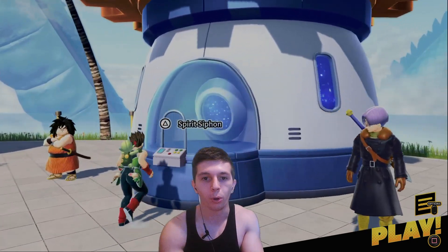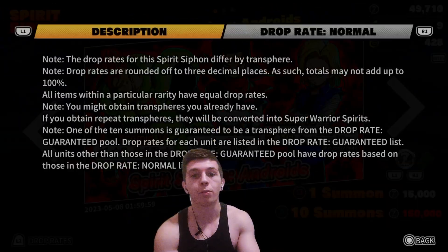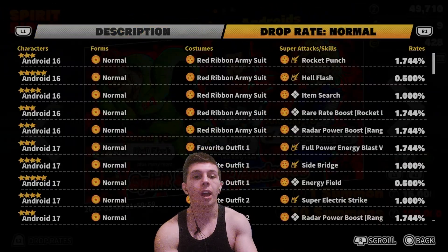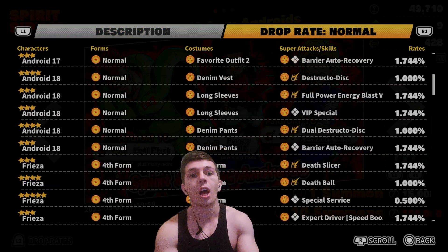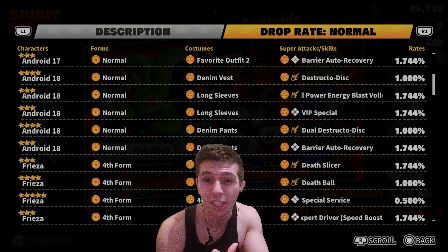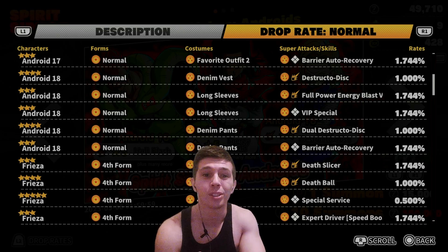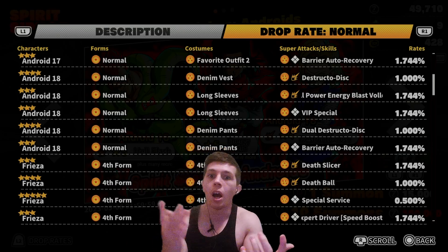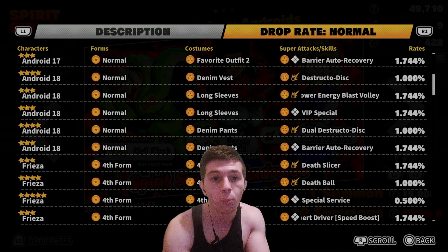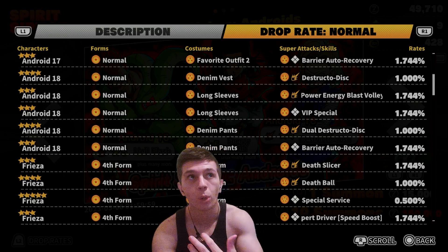Before we get into the news board, I do want to show you guys that unfortunately for people hoping Wall Kick was appearing on this banner — as you can see, everything for 16 is here, everything for 17 is here. Unfortunately for 18, all we have is Destructo Disk, Full Power Energy Blast Volley, VIP Special, Dual Destructo Disk, and Barrier Auto Recovery. There is no Wall Kick for 18. I genuinely don't know when Wall Kick is going to come to the game. This seemed like the perfect time to bring it to people that did not pre-order the game.